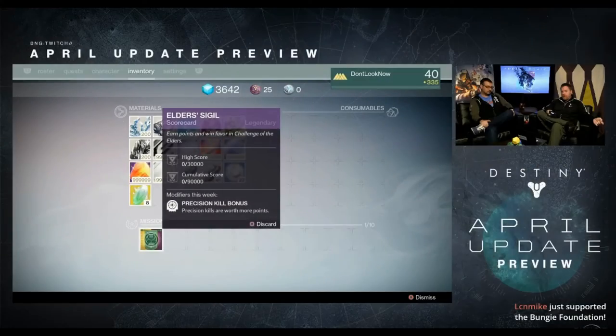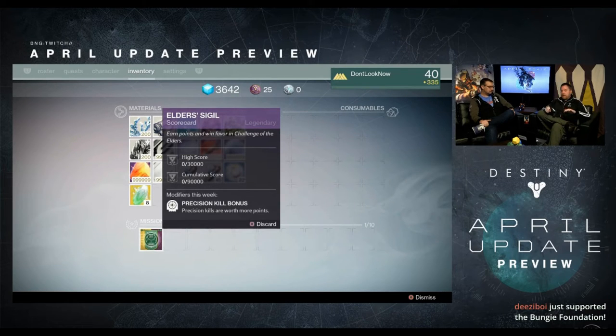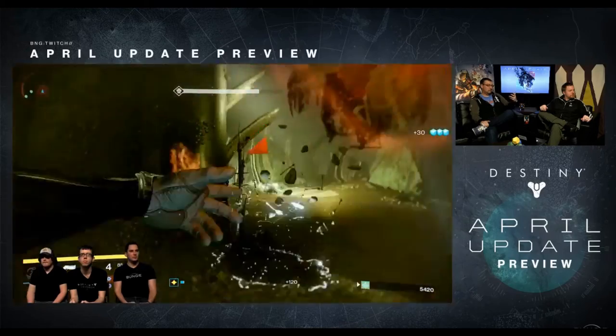Variks will now have his own scorecard, very similar to the Trials of Osiris, where every week you have one week to complete it. There will be a high score and an overall cumulative score. If you finish these, you will be granted rewards — complete the high score and you get a brand new weapon; complete the cumulative one and you get brand new armor. The interesting element is that after five minutes, Variks will start taking away from your overall score, adding a sense of urgency that is just really going to be exciting.